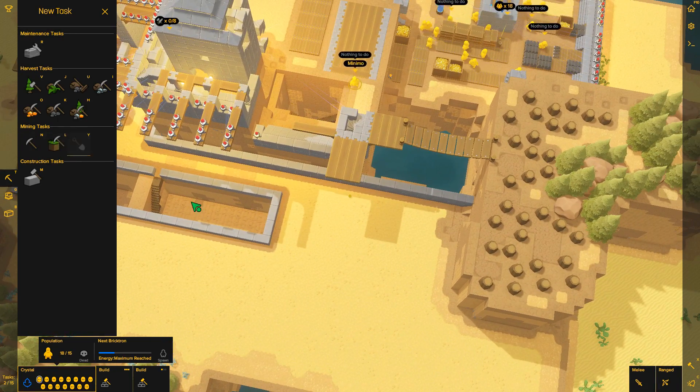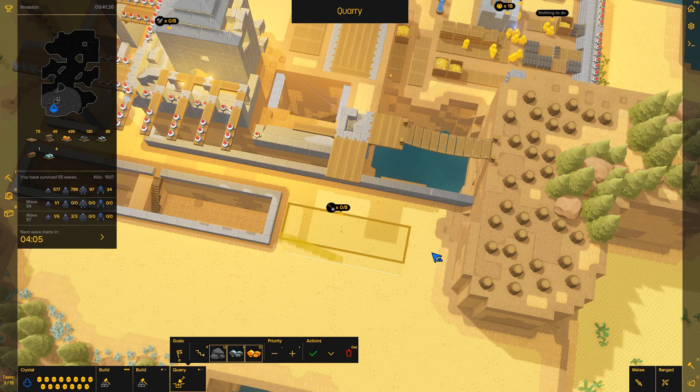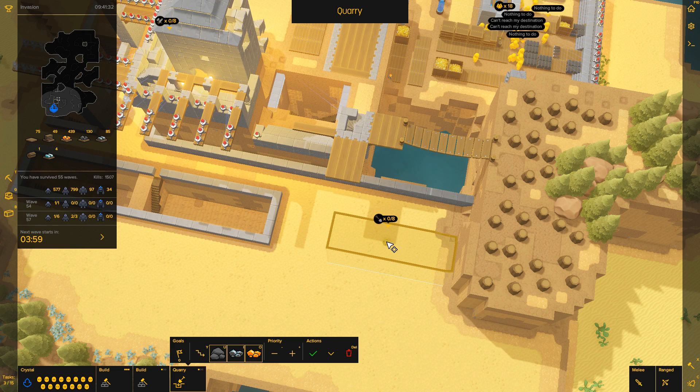Ладно, пока там у нас такая канитель, давай мы вот здесь вот так тоже поставим... Не швабру — лопату! Лопату. Вот так вот. И вот здесь мы его так воткнём. Получается, пускай вот так, наверное, будет.